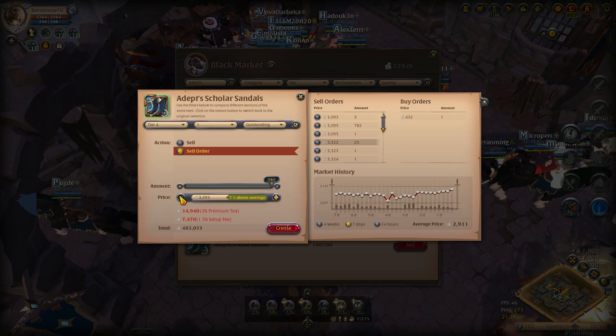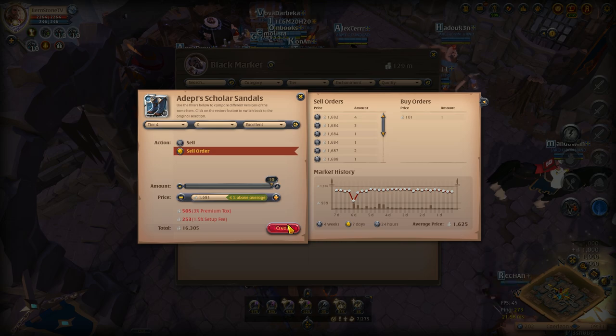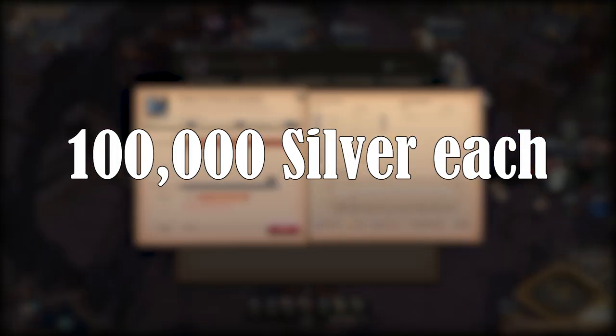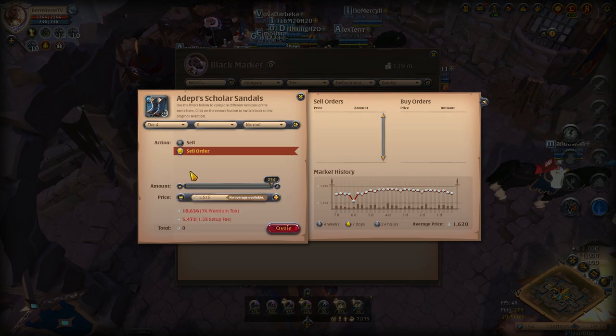Here is how you can win free silver. If you find the tier 4 sandals that I crafted, I will buy them from you for 100,000 silver. And it doesn't matter if it's 4 flat or 4.1 — 4 flat usually sells for around 1000 silver, so that's 100 times its value.